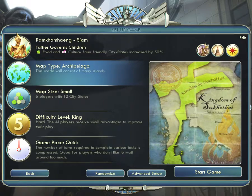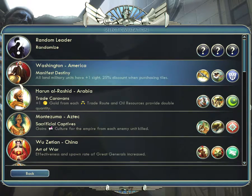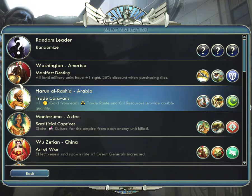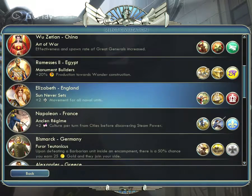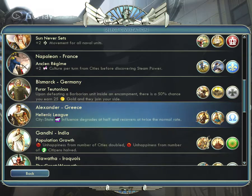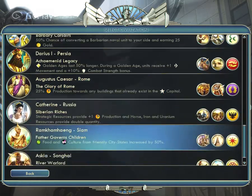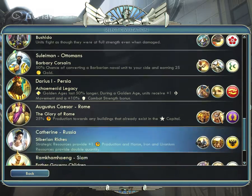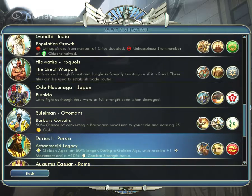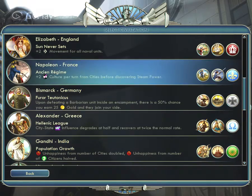Here is the window where you can select your king. First is Washington from America, then Harun al-Rashid from Arabia, Ramesses from Egypt, Elizabeth from England, and same for Germany, Greece, India, Iraq, Japan, Persia, Caesar from Rome, Siam and so on. In this case I am starting with France — Napoleon.